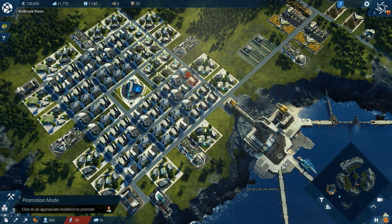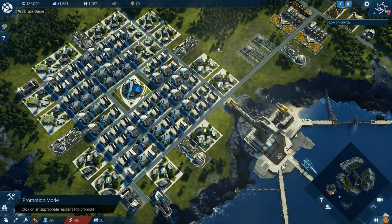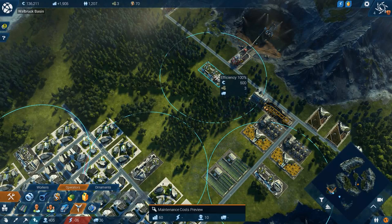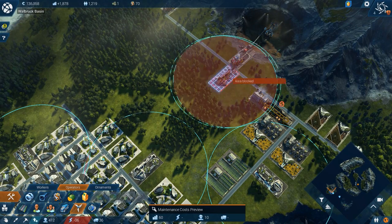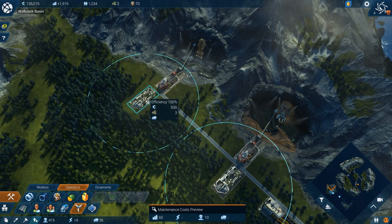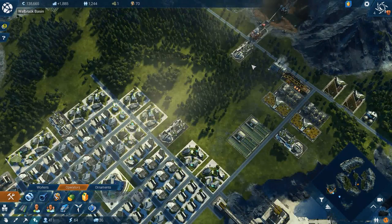We'll upgrade those guys and also upgrade these ones - not quite all of them. Warning: energy shortage. Makes sense, we just added more power consumers. We're going to put in one power plant - let's place you right here. And we'll put another one out on the edge. They're still 100% efficient, which is awesome.